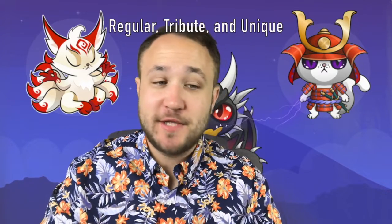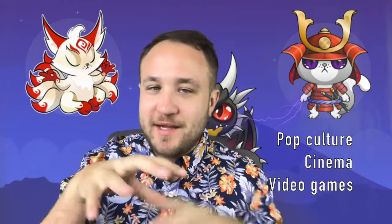One of my favorite parts about Blockchain Cuties is the different types of breeds: regular, tribute, and unique. With tribute, they're paying tribute to things like pop culture, cinema, and video games — you unlock these different breeds when you get the right gene combination during breeding. With unique cuties, these cannot be reproduced by players; they're given out by the team and traded by players. You can breed to get a tribute cutie, but the rarest breeds you have to get from the developers themselves, which creates scarcity and makes them extremely valuable.